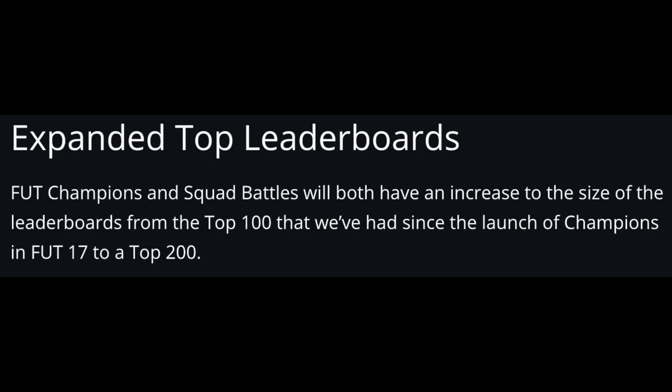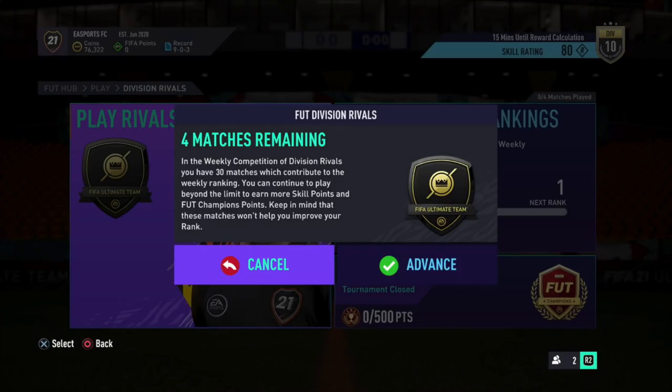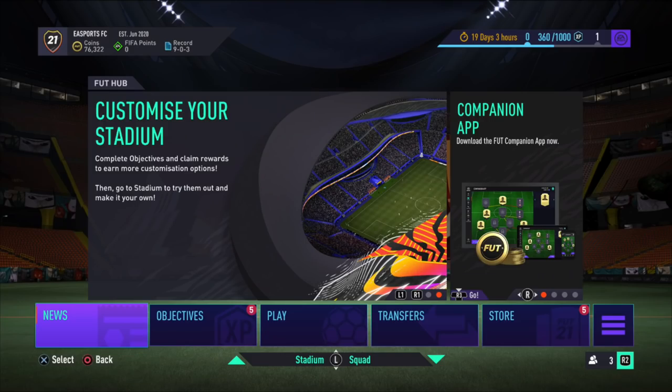In Ultimate Team they've also expanded the top leaderboards from top 100 to top 200. In division rivals, similar to squad battles, you can only have up to 30 matches contributing to your weekly ranking. There's a new menu system designed to make navigation easier, with two tiles and a navigation bar underneath. They've also removed fitness and training items, meaning all players in FUT 21 will start every game at full fitness.